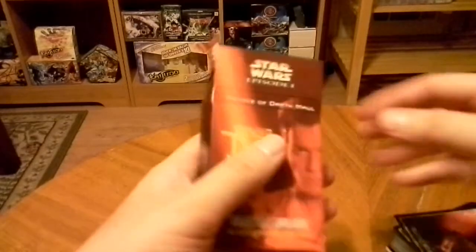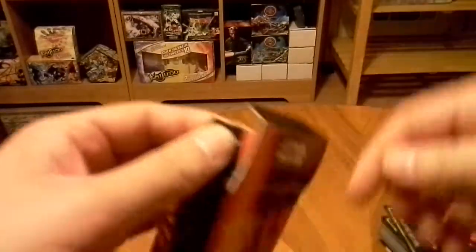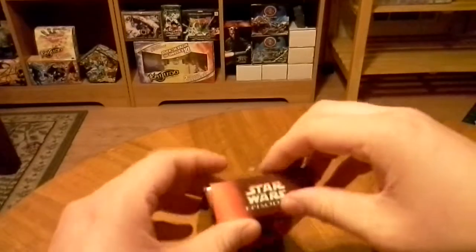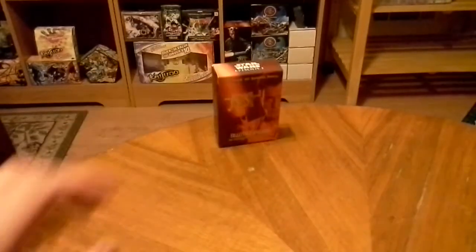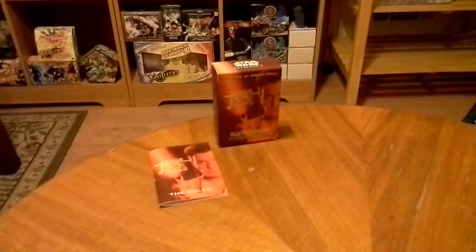There's a points-for-redemption sticker on here, so we're just going to pull that off — no real reason to be there. And we have a little manual. I hate when they're little rinky-dink manuals like that. Let me see if I can separate this real quick.